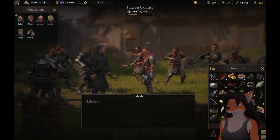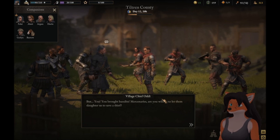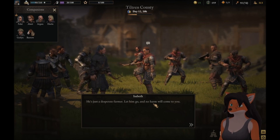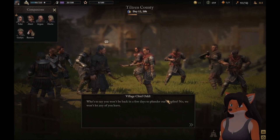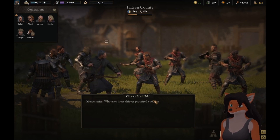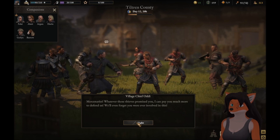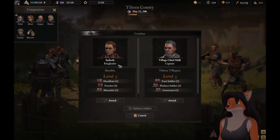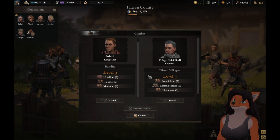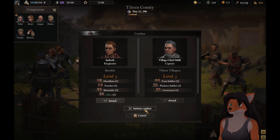Help in the fight — release the refugee immediately. But you brought bandits? Mercenaries? Are you willing to let them slaughter us to save a thief? He's just a desperate farmer — let him go and no harm will come to you. Who's to say you won't be back to plunder our supplies? No, we won't let any of you leave. Whatever those thieves promised you, I can pay you much more to defend us. So we can fight the bandits or fight the villagers — we are going to be fighting the bandits.